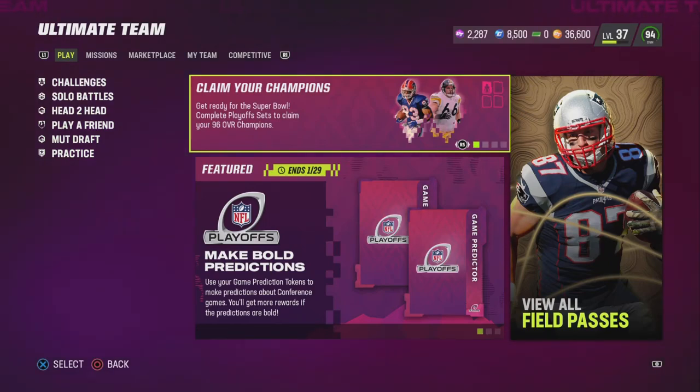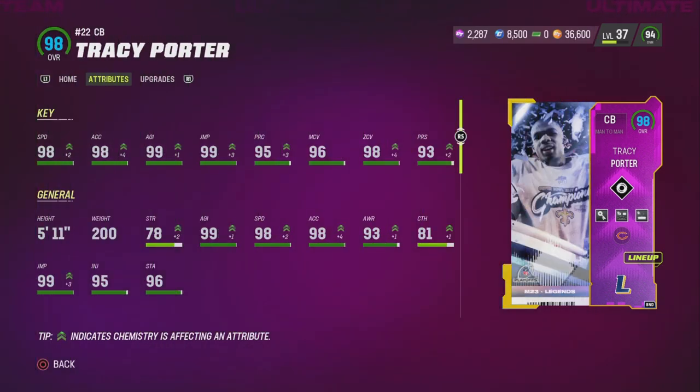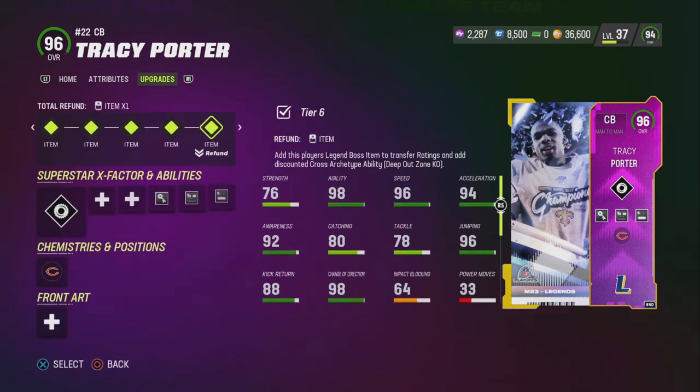Back with another Bears themed team video. We got 96 playoff legend Tracy Porter, let's check him out. His speed gets up to 98, acceleration 98, agility 99, juke 99, jump 98, zone coverage. The only downside is he's 5'11, but if you put him at slot corner it's not a big deal.